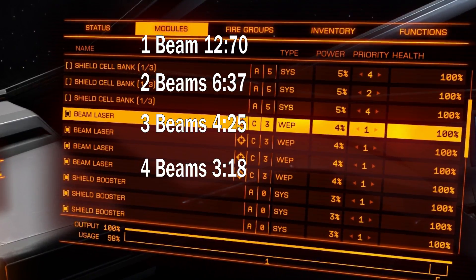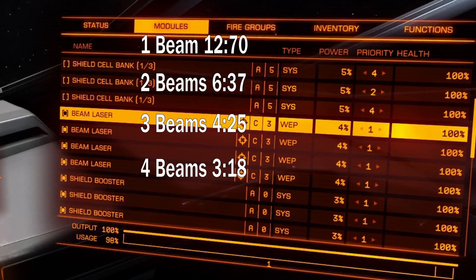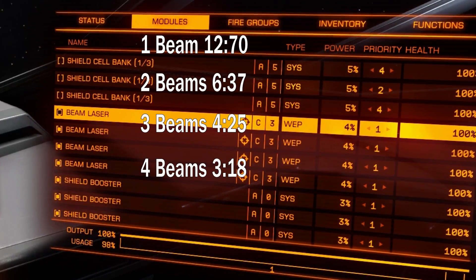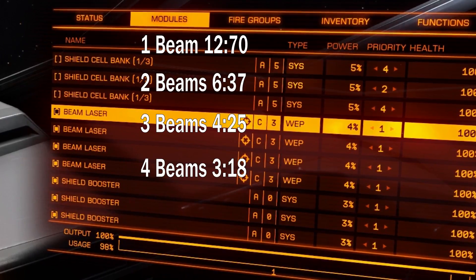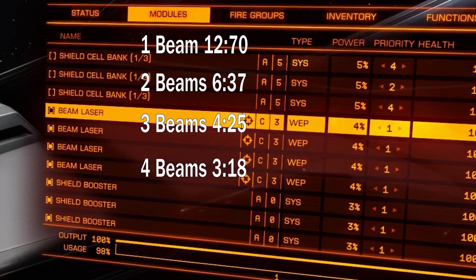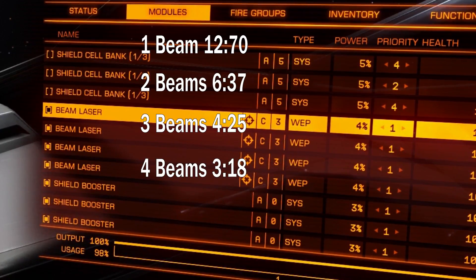If you deplete your weapon capacitor with one weapon in 10 seconds, two of the exact same weapons will deplete it in 5 seconds, four in 2.5 seconds, and so on — you can calculate it pretty easily. Fly safe, commanders. And if you have any weird experience or just want me to test something, drop a comment below this video.